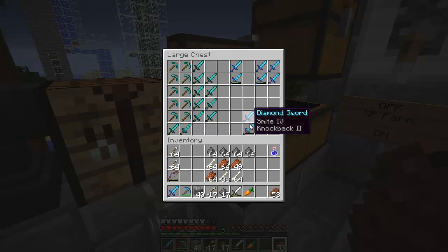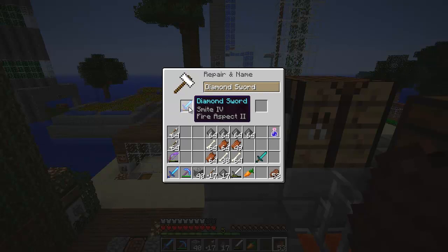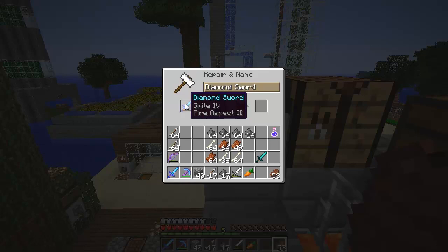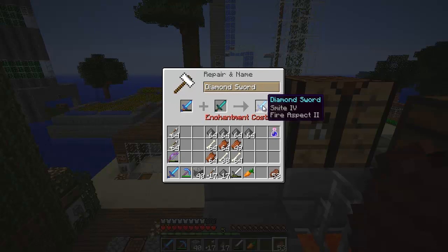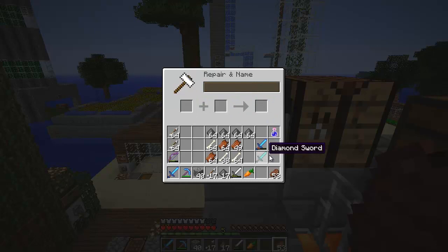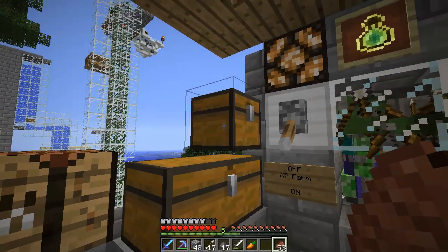Maybe I should do that right now real quick. Let's try this — my useless sword here. Smite and fire aspect. I like smite and knockback for the nether for the pigmen, but fire aspect has no effect on the pigmen. 36 levels — are you kidding me? And apparently all that does is repair it. 36? Yeah, that would not be worth it for a diamond sword. I guess they have to try to figure out how to make it fair to everyone.